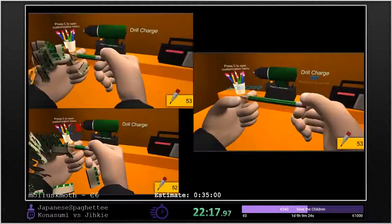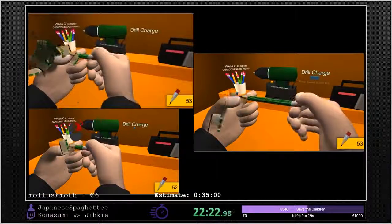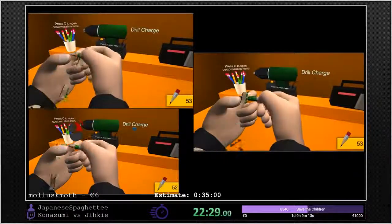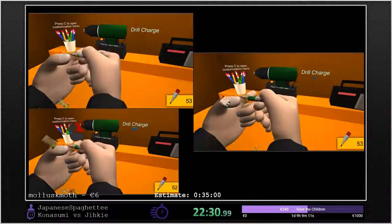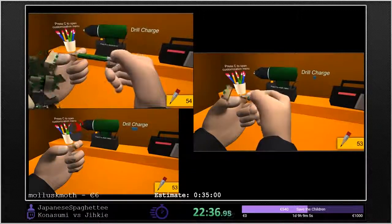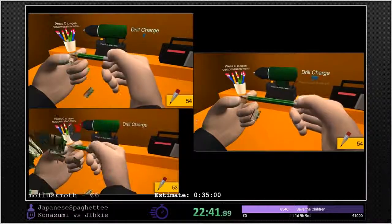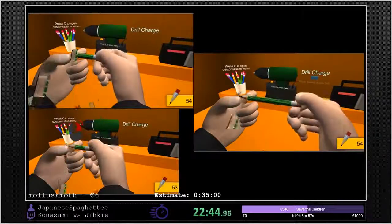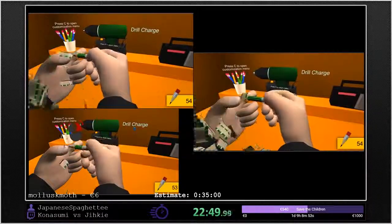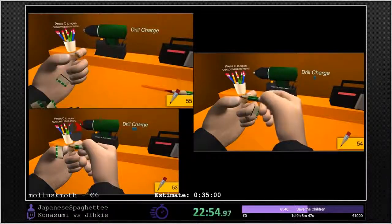There's also a real-life percent category where you can sharpen 10 pencils in real life with a sharpener and a drill. I will be racing my friend Mildew at AGDQ — not in the marathon, but in like the practice room or something. Are you guys going to try out a co-op run? Oh, absolutely. There's also a two-player co-op category for real-life percent as well. You could get a laptop to stream from — that'd be pretty hype.